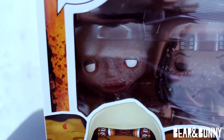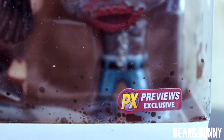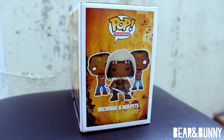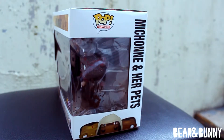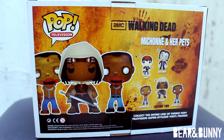The front of the box shows the three figures in a windowed display with their box art in the bottom left corner. To the right, there is a Previews exclusive sticker. The left side of the box shows their full box art. The right side of the box has a hand print and mud splatters on the clear plastic. The back shows more box art and more pop figures that are also in Series 2.